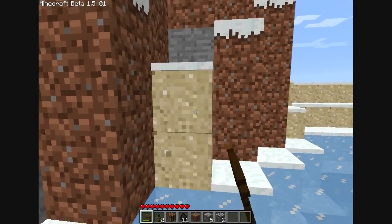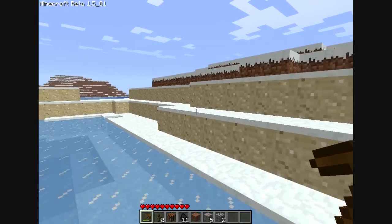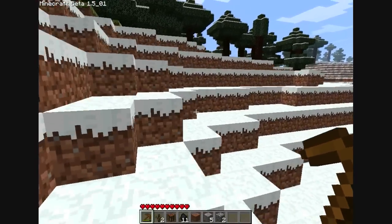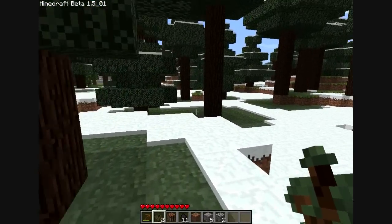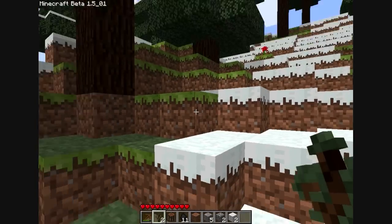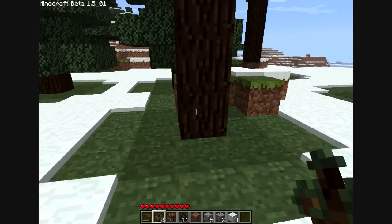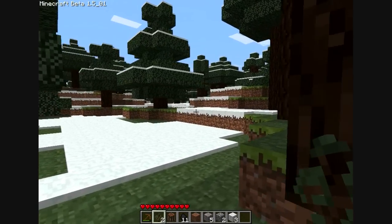Sand also has the same annoying falling properties. I need to build a shelter now so when it gets to night time I don't get killed. The reason why I got the coal is so I can make torches, and you need torches so when it gets dark you can actually see. There must be a wolf around there — it just killed a sheep. You can actually see what's happening in the night time. I have now got three wool so I can make a bed for skipping the night, if I want.